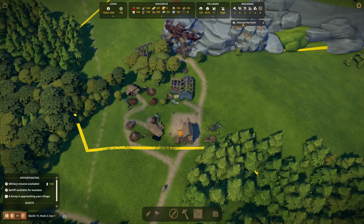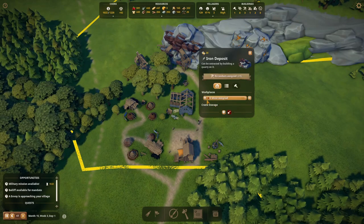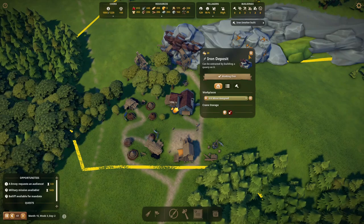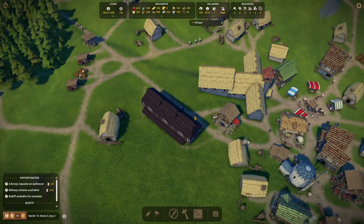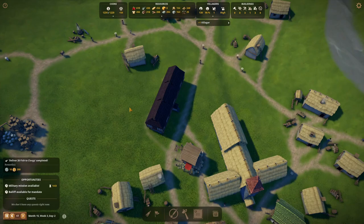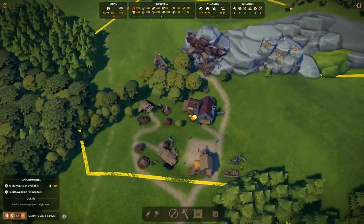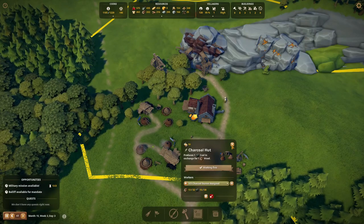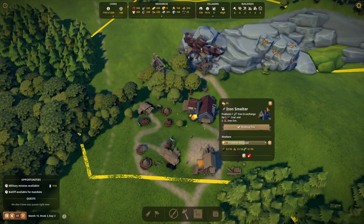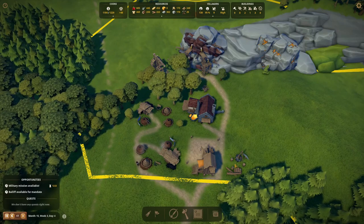Did we already get some iron ore? No, not yet. Another charcoal hut is built. An envoy is approaching — they're requesting an audience. They want twenty fish. Let's do it for the clergy this time — just rotate so we get enough points. We have one extra villager. We've got the charcoal going and iron ore mining underway — so we should be producing some iron ore. Let's get one person into the smeltery. Four people are working to collect iron ore and they're gaining it — that's good.